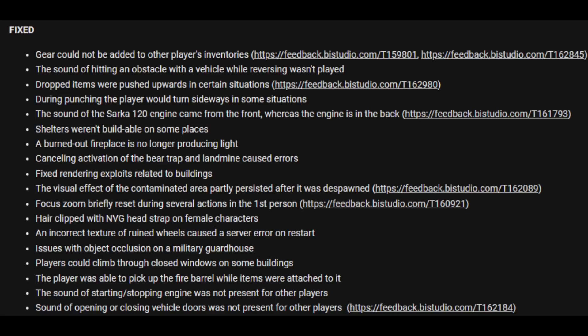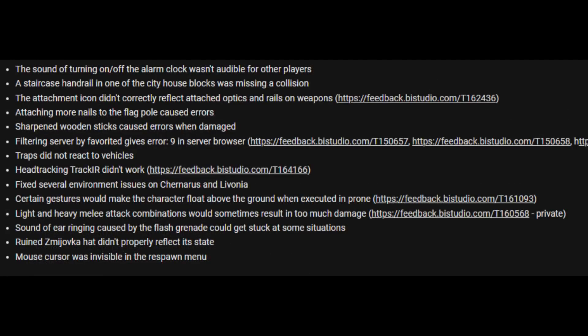The visual effect of the contaminated area partially persisted after it was despawned. Focus would briefly reset during several actions in first person. Hair clipping with the MVG headstrap on female characters. An incorrect texture on ruined wheels caused a server error on restart. Issues with object occlusion on military guardhouse. Players could climb through closed windows on some buildings. The player was able to pick up the fire barrel while items were still attached to it. The attachment icon did not correctly reflect the attached optics and rails on weapons. Attaching more nails to the flagpole caused errors.